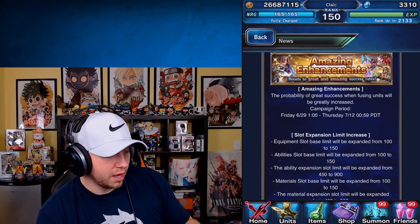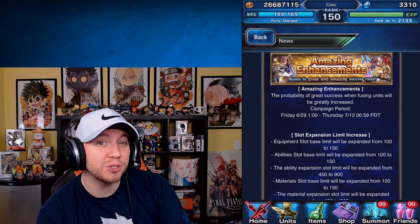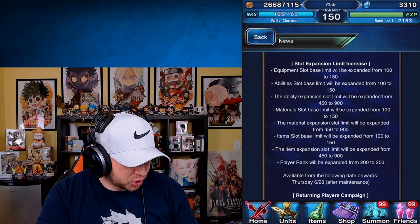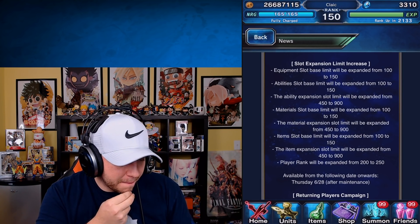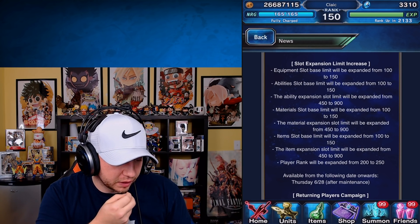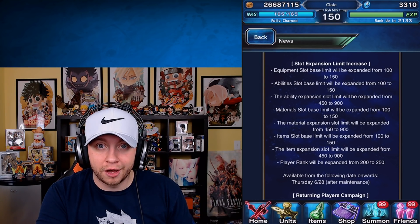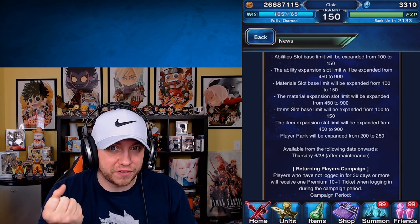Amazing enhancements — the probability thing goes to the 12th of July. I'm thinking around the 12th of July is where they're going to release seven stars, which is why that kind of ends there. Equipment slot base limit will be expanded from 100 to 150; ability slot base limit expanded from 150; ability expansion slot expanded from 450 to 900. Player rank will be expanded from 200 to 250. It looks like they're giving us 50 more in each one.